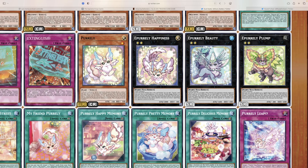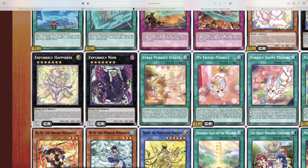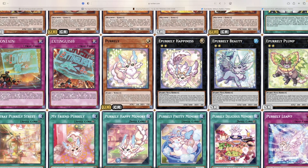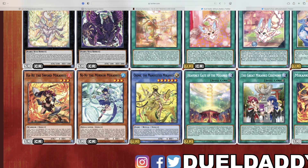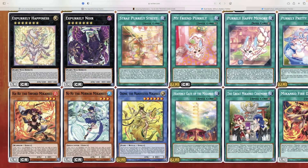The furry archetype has a lot of quick-play spell cards and works off spell cards. It has a lot of Xyz monsters — you start with your little Pokémon-like monster and then evolve it into whatever Xyz you choose. It's essentially an evolution-based mechanic where you pick which Xyz form to develop into.